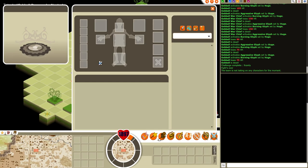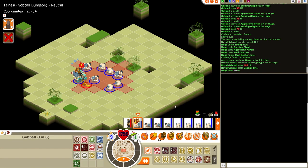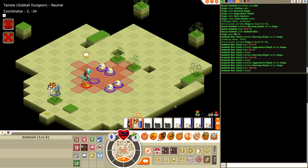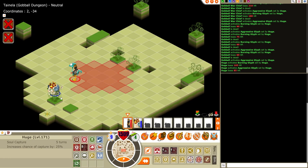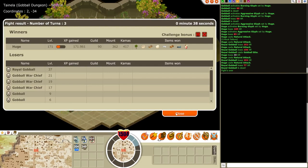Here you can see me equipping the soulstone for capturing. How I usually do this fight is just throw down both of my glyphs and then cast soul capture. And there we go — that's 6kk right there.